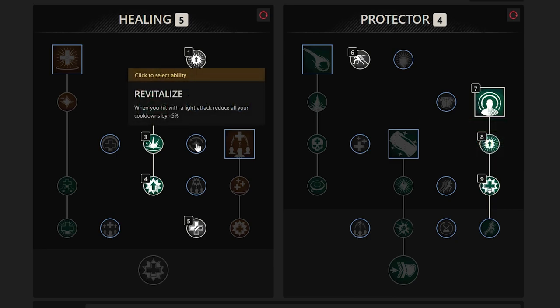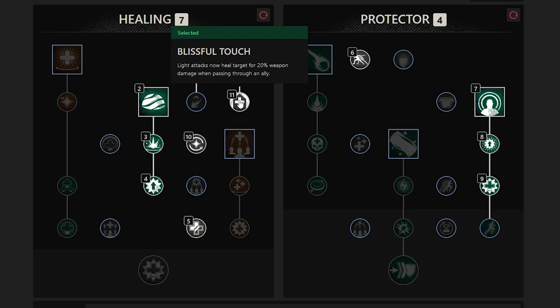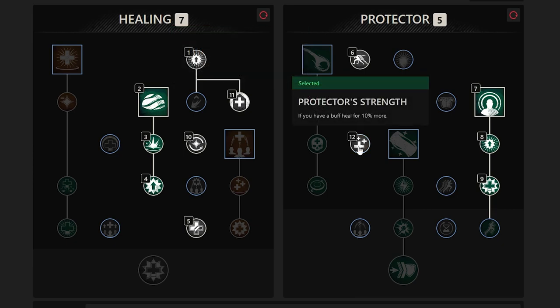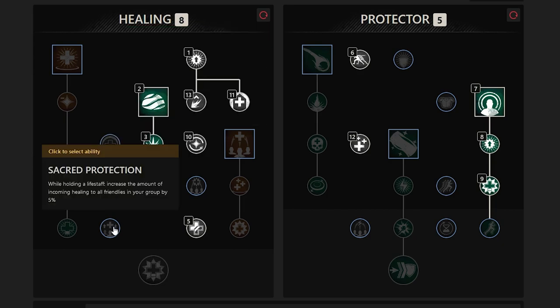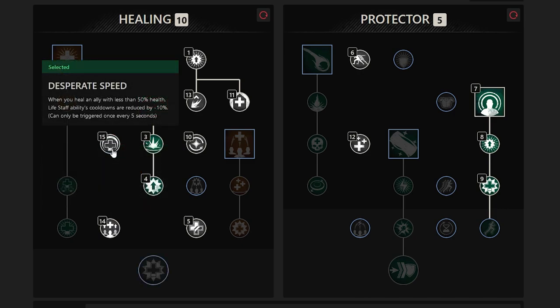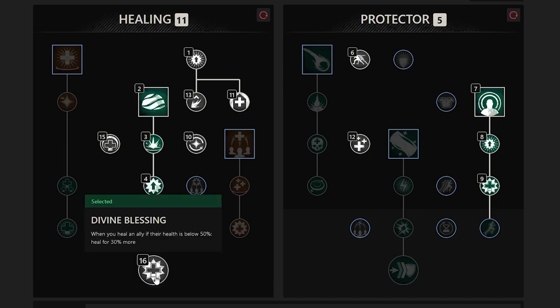From this point, we're going to focus on adding passives to increase the percentage of healing we do and add some additional benefits. These include Revitalize for cooldown reduction on light attacks, Blissful Touch for healing while shooting through our teammates, Protector Strength for a 10% increase to healing if you have a buff applied on yourself (which includes food buffs), Mending Touch for the ability to cleanse debuffs with heavy attacks — especially damage over time effects like bleed, burn, and disease — Sacred Protection for a 5% increase to all incoming healing to friendlies, and Desperate Speed for cooldown reduction when you heal someone below 50%. At this point you should be able to purchase the capstone ability, Divine Blessing, which gives teammates below 50% health an additional 30% more healing.